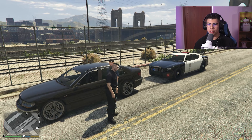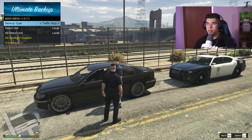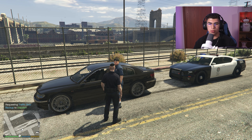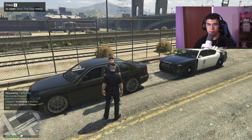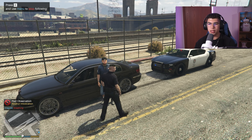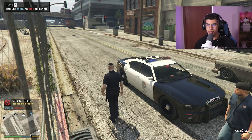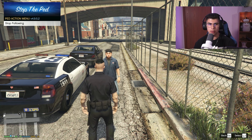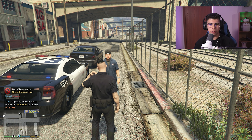I have him step out, then use Ultimate Backup to request a local unit to assist. To get the Stop the Ped on-foot menu working, double-tap E, then tap E again. The bottom left shows: alcohol intoxication, irregular breathing. I have him follow me back to my cruiser by selecting the Follow Me option. I face toward him again, hit E, select Stop Following, and bring up the menu again by hitting E.